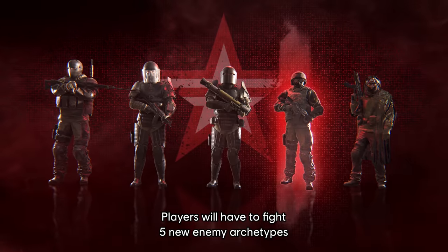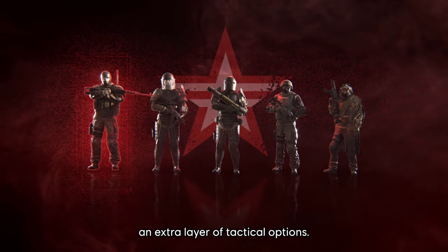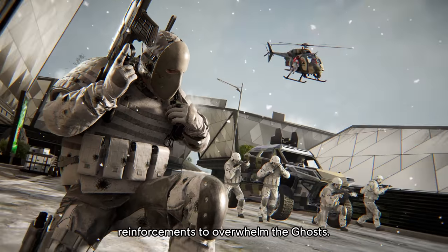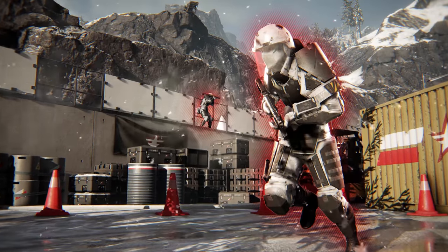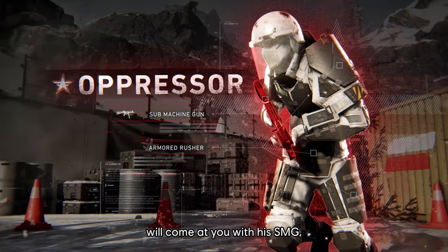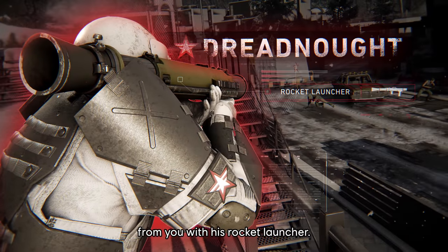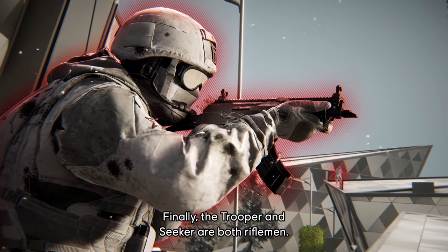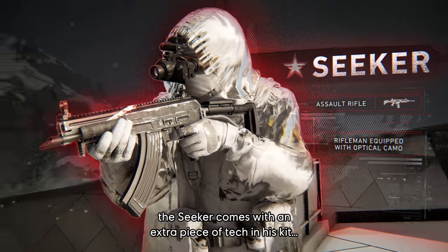Players will have to fight five enemy archetypes with new gameplay mechanics, bringing an extra layer of tactical options. The Tactician is a Caller — he'll try to stay alive and call up numerous reinforcements to overwhelm the Ghosts. The Oppressor and Dreadnought both carry extra armor: while the Oppressor is a Rusher that will come at you with his SMG, the Dreadnought will stay further away with his Rocket Launcher. Finally, the Trooper and Seeker are both riflemen. While the Trooper is a standard soldier, the Seeker comes with an extra piece of tech in his kit.